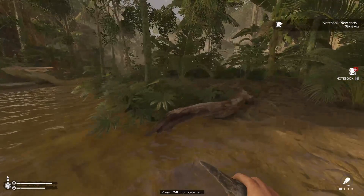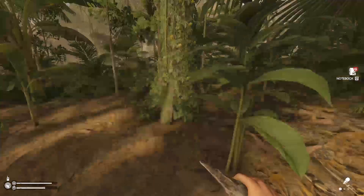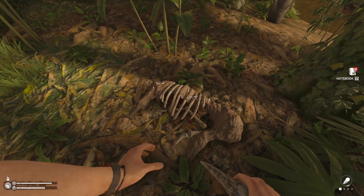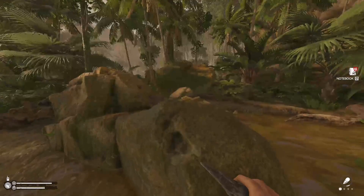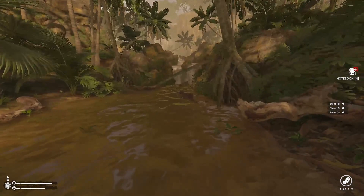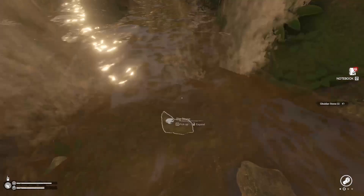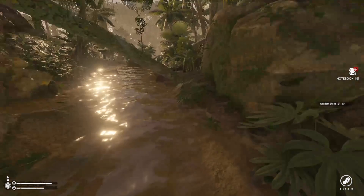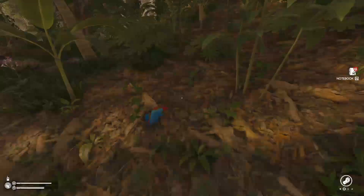And let's go make ourselves a little lean-to or whatever it's called. But that's the spot we were looking for — this little waterfall. Because there's an obsidian stone, and obsidian is usually more durable than regular stone. So we are probably gonna make our first spear with that.